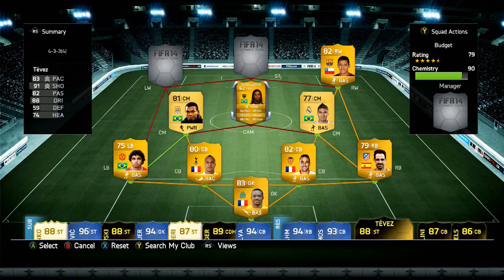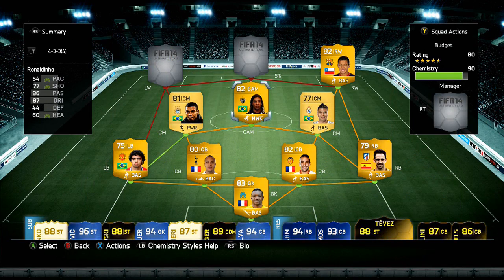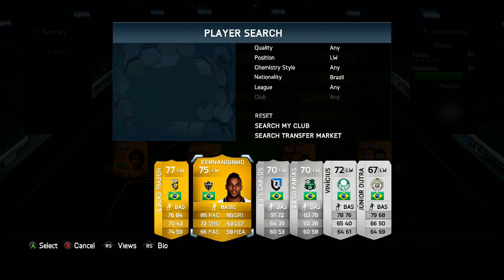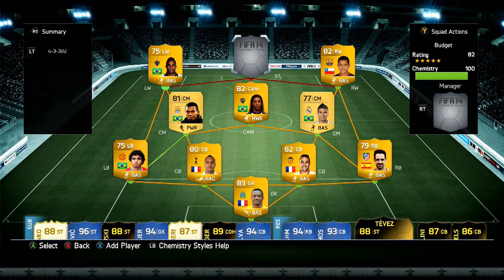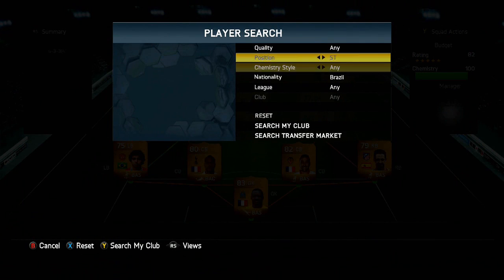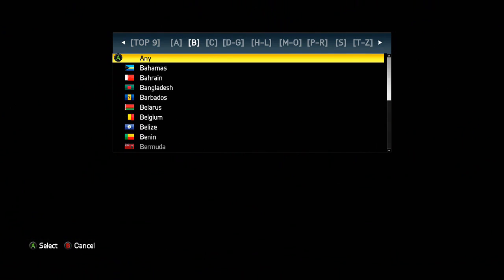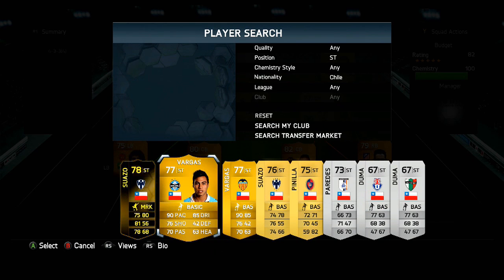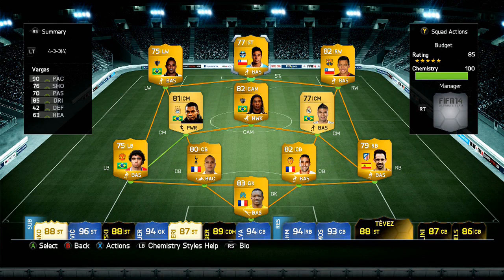The Fabio-Fernandinho link is the only strong link in the team. In the CAM position we go with Ronaldinho the legend. We use him not for his pace but for his flair, his passing, and the all-round enjoyment of using him. In the left wing position we go with Fernandinho — 85 pace, 80 dribbling, 73 shooting — who also plays in the same league as Ronaldinho and is discard value with four-star skills. To finish off, the striker is Vargas.